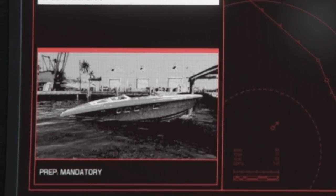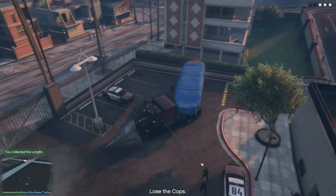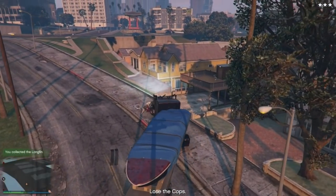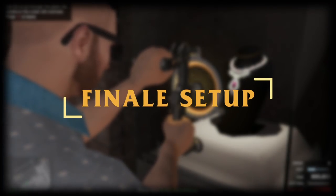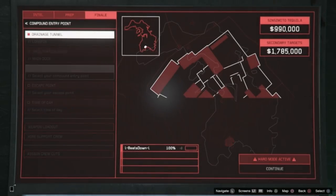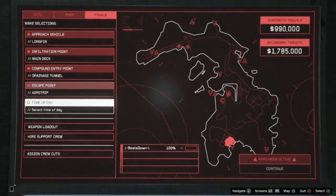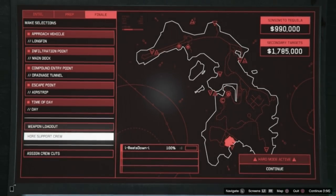Far and away the fastest vehicle for the finale is the longfin boat. I won't be going into detail about the best way to do the preps here as they are all covered in my previous guide. When choosing your finale approach options, you want to choose the longfin for approach vehicle and then the top option for the other four, which is the main dock, drainage tunnel, airstrip and day. The drainage tunnel and airstrip options will make no difference for this run.